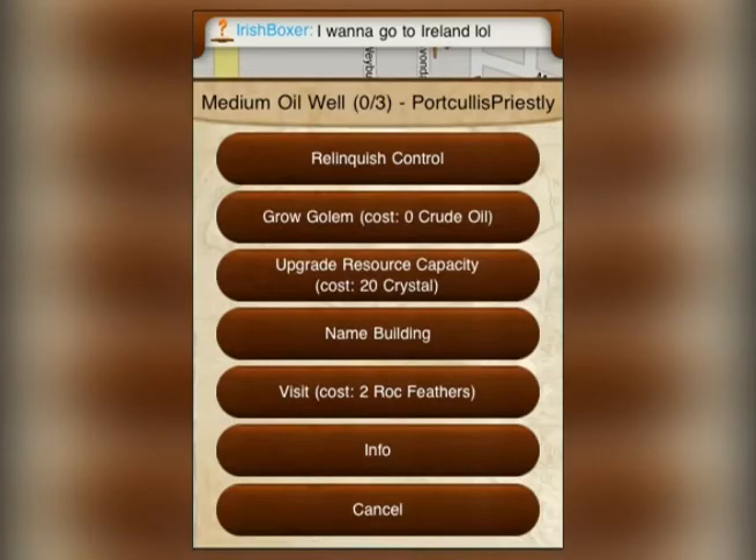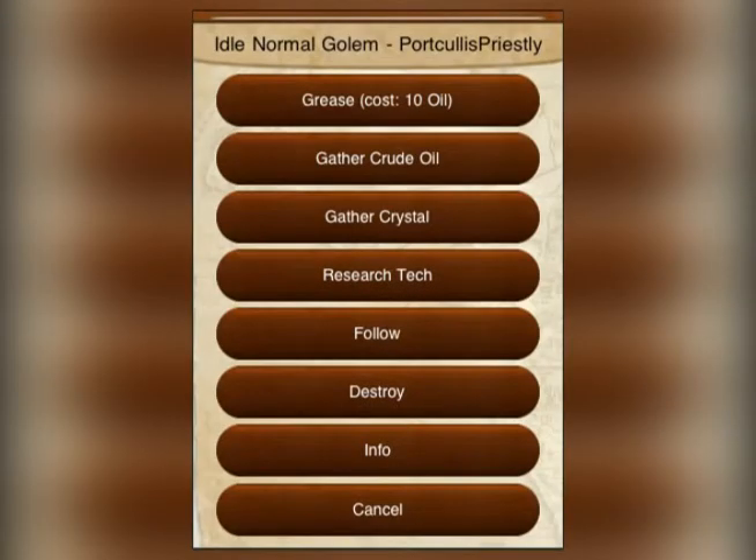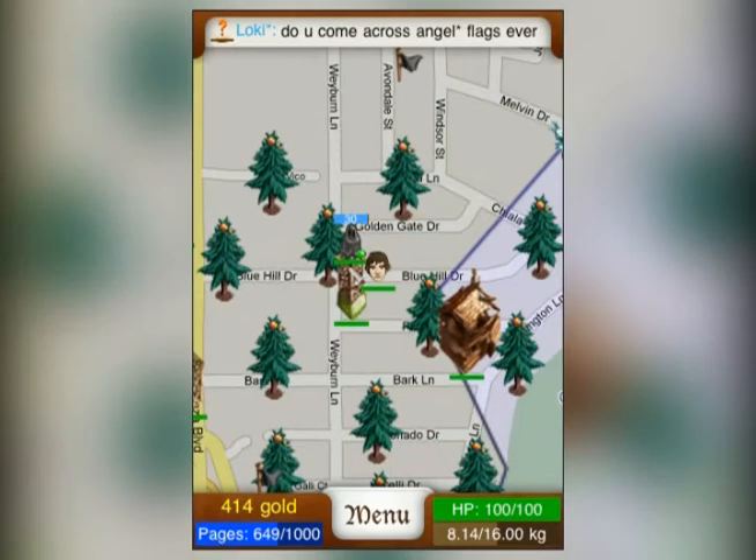Select the oil rig and choose Grow Golem. After your golem appears, you can select it and have it gather crude oil. Over time, golems harvest crude oil, which in turn is stored at the oil rig.